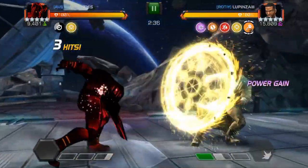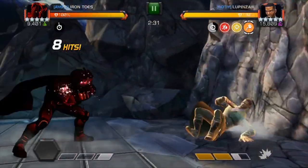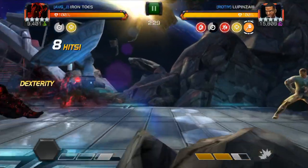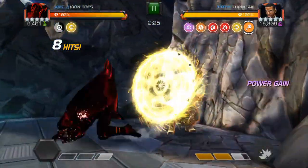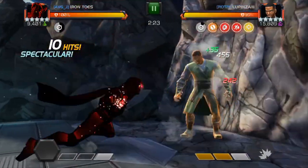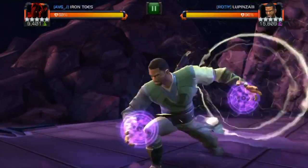One strategy you can use to fight this node is to use somebody that has multiple attacks on their heavies. You can see that when I actually hit him with the entire thing, it takes off three of the charges. So if I were able to land that first one correctly, it would have been just two heavy attacks to get rid of the whole thing. Now those charges are gone and it's basically just a straight fight.